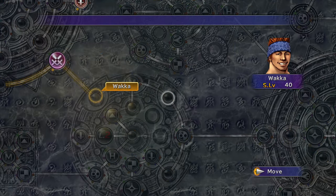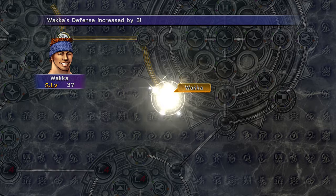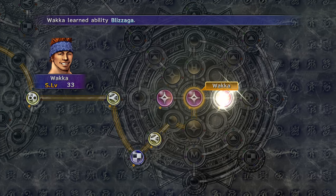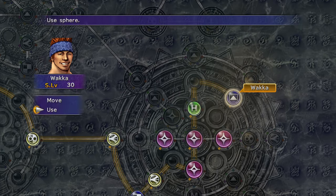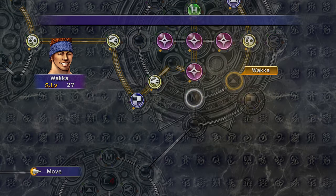Use the level 2 lock that you just got to break Waka into the flare sphere grid. Use your purple magic and one MP sphere for empty nodes.